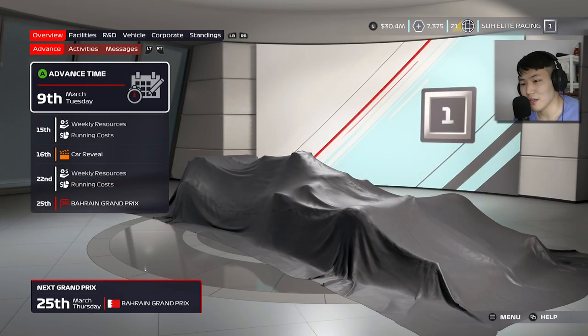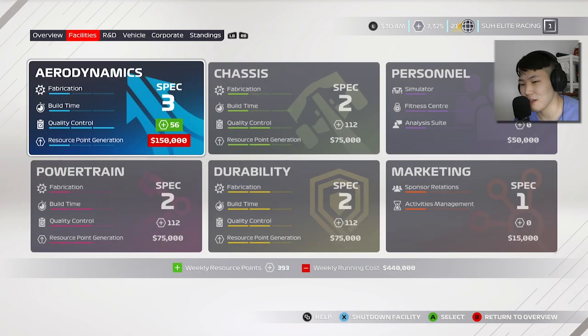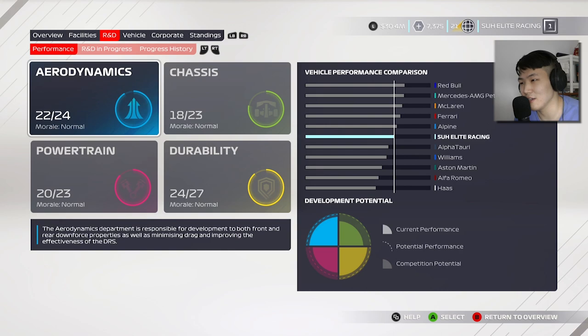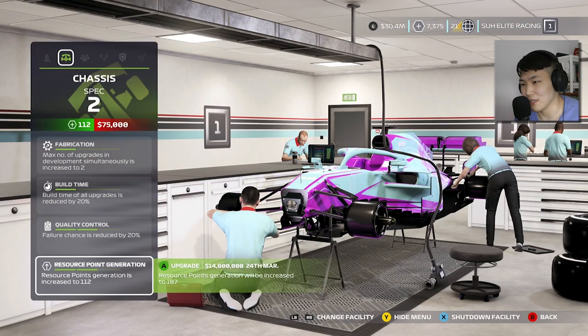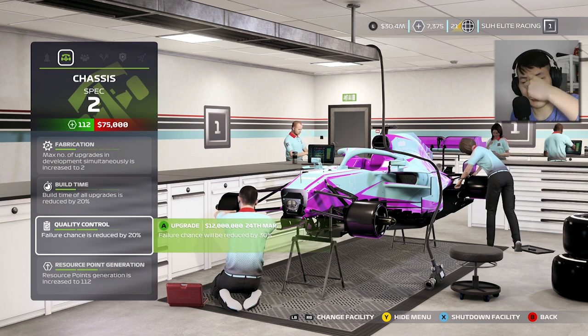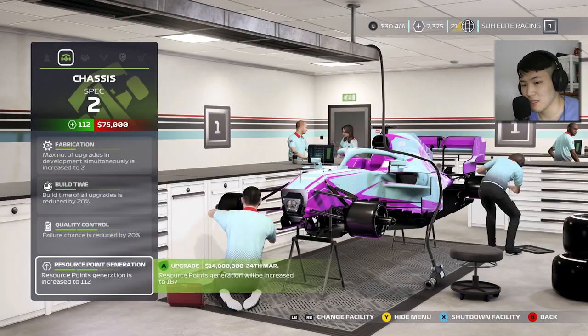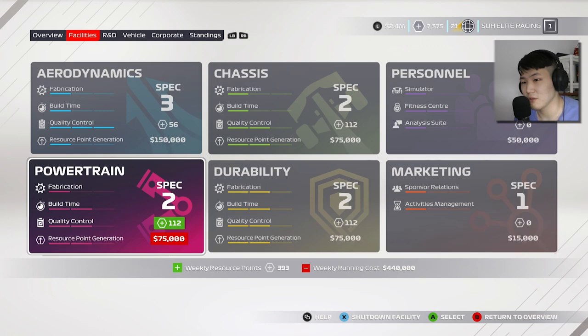My car is under the tarp because we have a new vehicle ready for Season 3. Now that we have money, we're going to invest back into the team and get some R&D going. Our vehicle performance is in the mid-table — Alpine, Ferrari, McLaren, Mercedes, and Red Bull are ahead of us. We need to upgrade our facilities to spec 3. We're going with resource point generation upgrades since resource points are quite scarce right now.